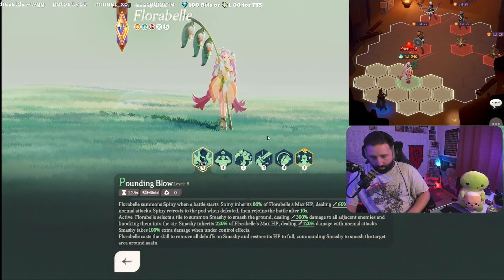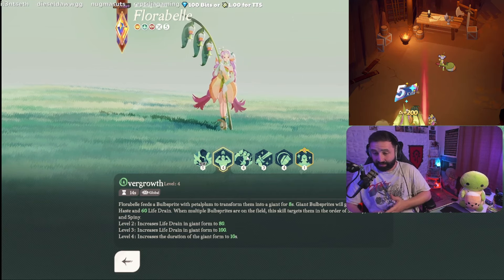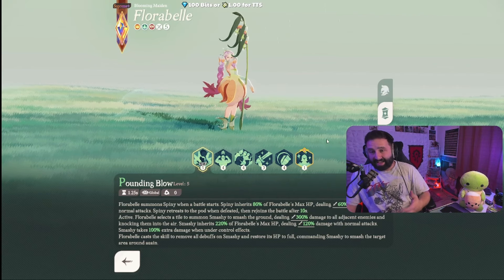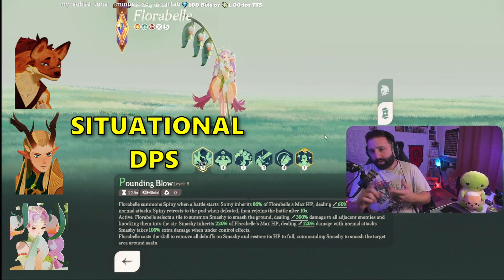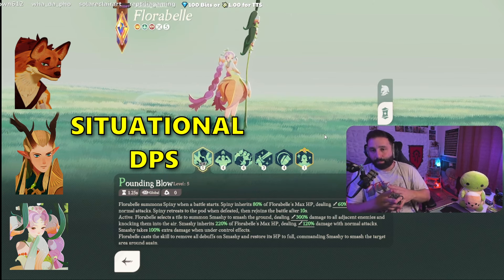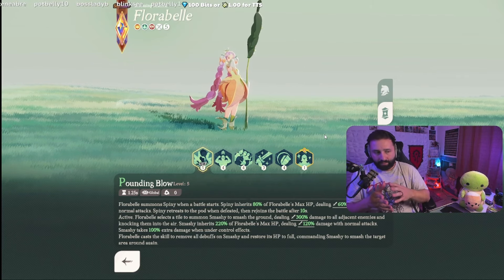Floribel is one of my newest favorites. She's amazing range DPS — a warrior class so she has a bit more tankiness — and she has life drain. She can also drop minions like Cecia does, casting a big ring of AoE damage. If OD is your single target DPS pick, Floribel is your AoE range DPS. She has great utility for both herself and the team and plays so many roles that I can't see skipping her on any tier list.